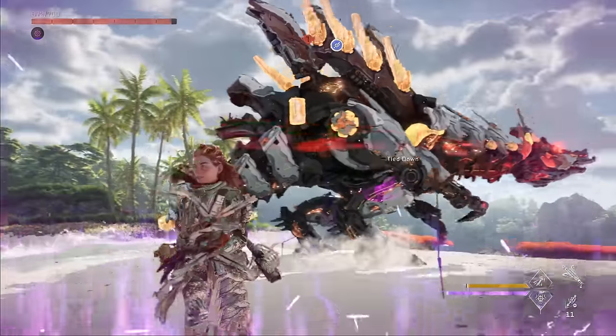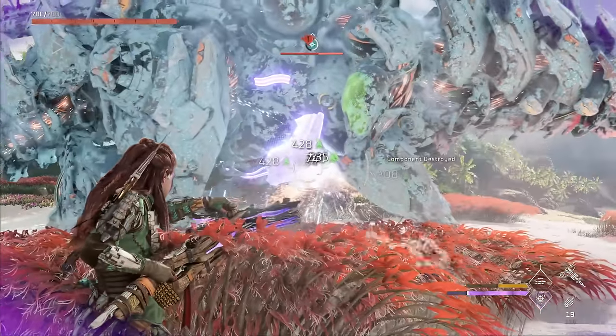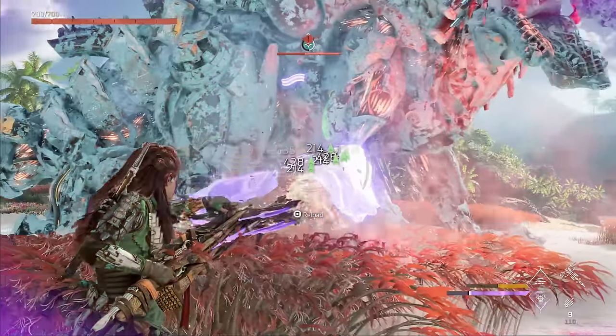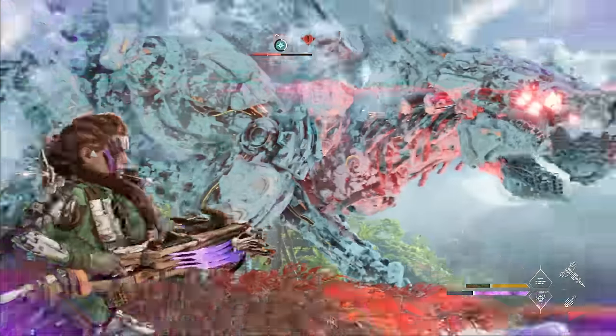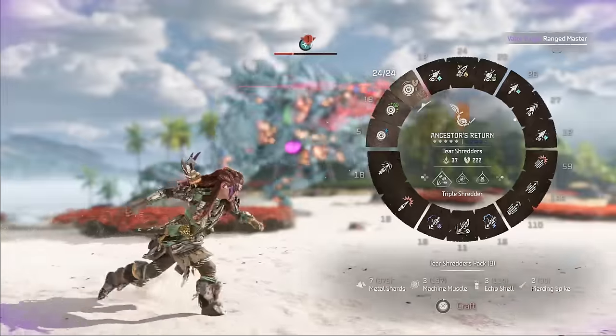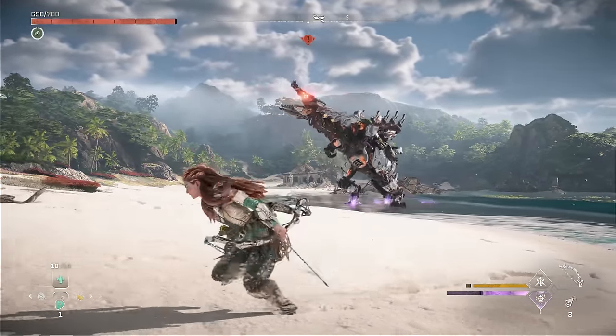The strategy is: tie it down, freeze it, trigger the valor surge, and focus your sustained burst on the earth blaster and plasma core. Unless you're on a lower difficulty or have the best gear, you won't take the Slaughter Spine down in just one round. At this point you're going to have a pretty angry Slaughter Spine, so we need a plan for what to do next — this is where the drill spikes come in.